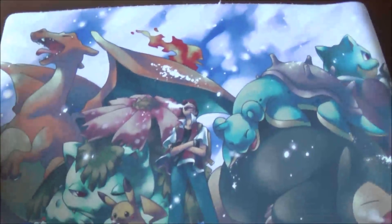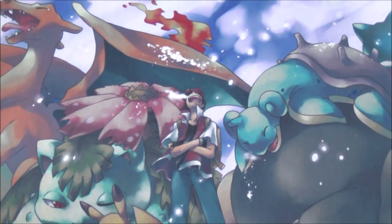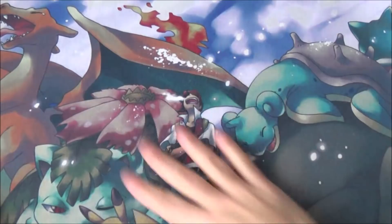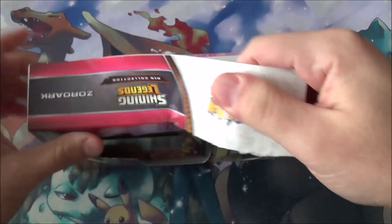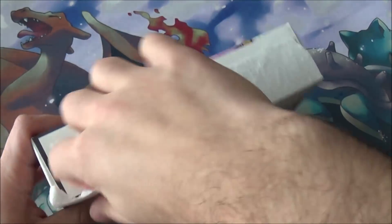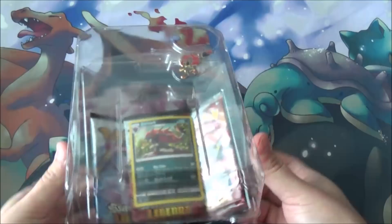And we need a play mat. Because it's winter and it's going to snow soon according to the weatherman — who we always know is accurate — I got my snow play mat. What am I hoping to pull from this set? I don't even remember what I've actually pulled from this set, so I'm just hoping I pull something that's shiny. Gotta pull something shiny.